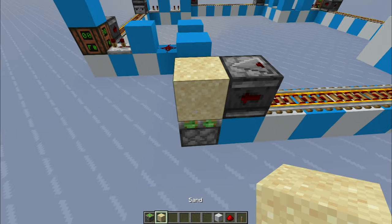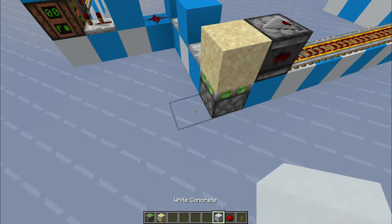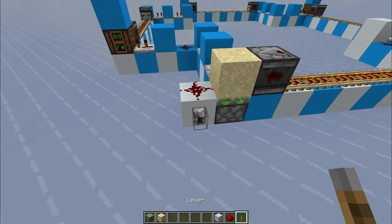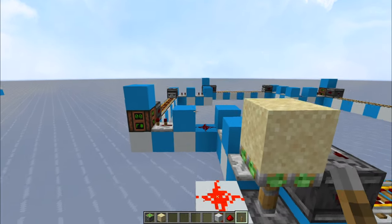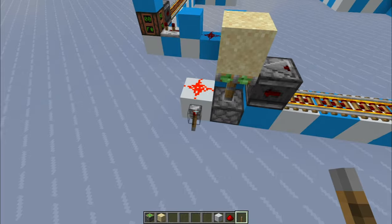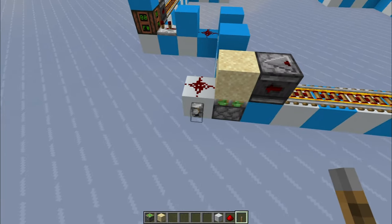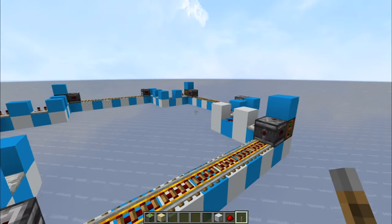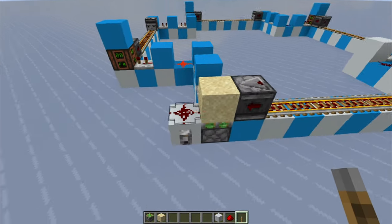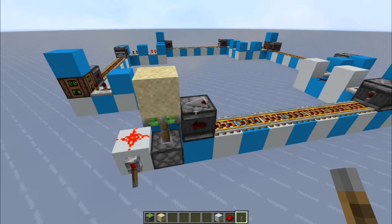Now I'm going to install the power switch. Get an observer, break the block in front, place a sticky piston with sand on top, a block with redstone, and a lever. When you push it up it breaks the clock, and when you put it down and up again — as you can see — it pulses and makes a clock all around the farm. This will drive all the cobblestone generators. Pull the lever again and the block will kill the clock.